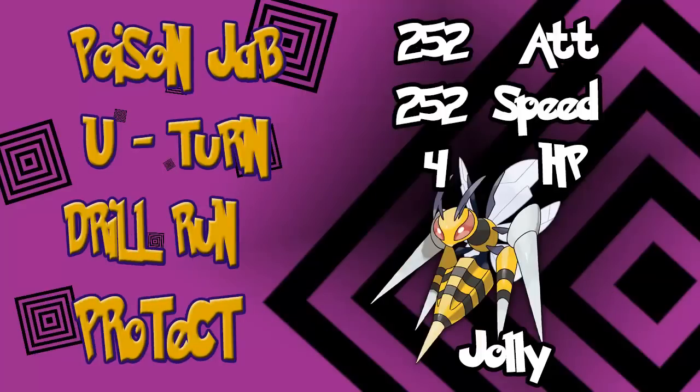Last but not least, Mega Beedrill — the definition of a Glass Cannon. Beedrill gets the Adaptability ability, which means its STAB moves do twice the usual damage instead of 1.5 times. Poison Jab and U-Turn are its main STABs — U-Turn is going to be an insane move here. Drill Run is good for coverage. You also want Protect, because it won't get that huge Speed boost until the second turn, and if anything touches Beedrill, it is dead. Give it 252 Attack, 252 Speed with a Jolly Nature, and 4 points in HP.